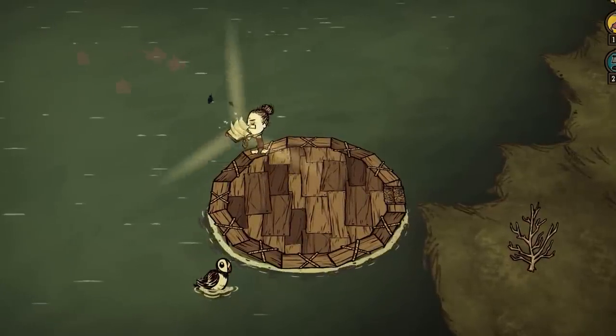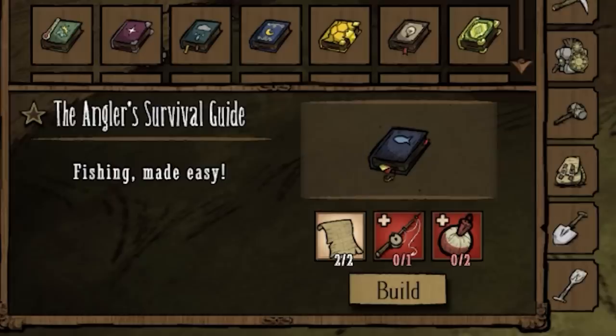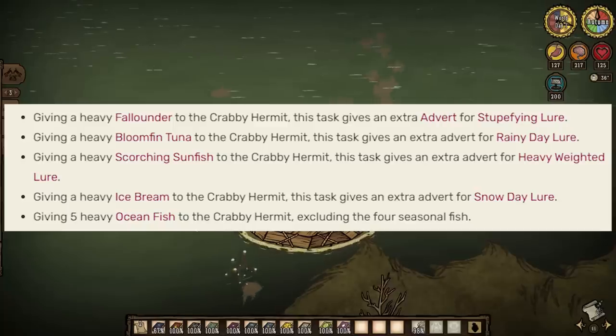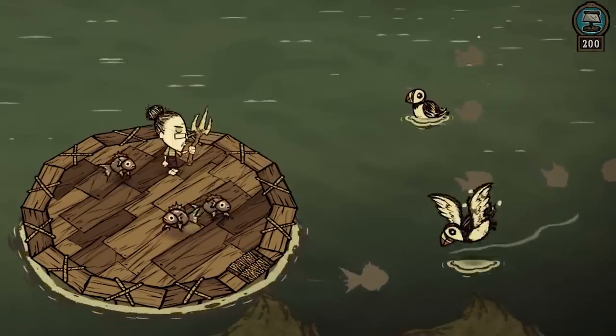The first new book is the Angler Survival Guide, which spawns a bunch of fish in the sea. This might actually be really good for that pearl fishing quest no one does, since it does look like there's a variety of fish that can spawn here.